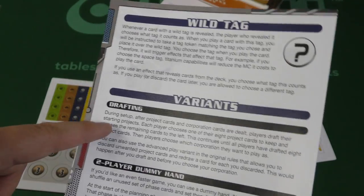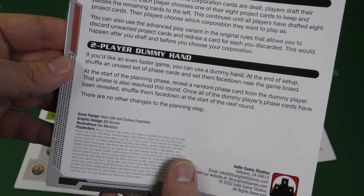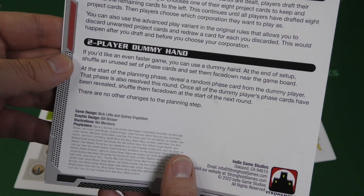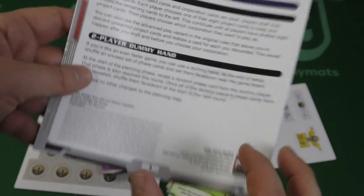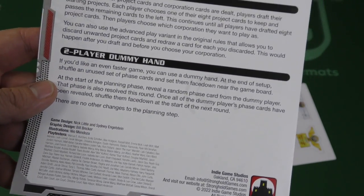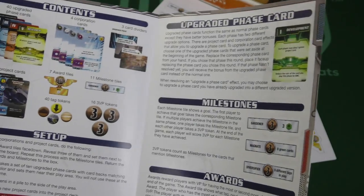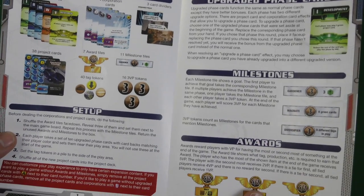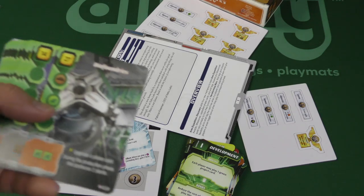Hey, there are variants — drafting! This expansion brings back things you missed in Terraforming Mars, like a two-player dummy hand, and it looks like an even faster game. On the game design credit, this one only says Nick Little instead of Engelstein. The box cover says Jacob Frixelius — maybe Jacob was part of Ares Expedition proper, so he gets credited on the box. Funny thing to notice.